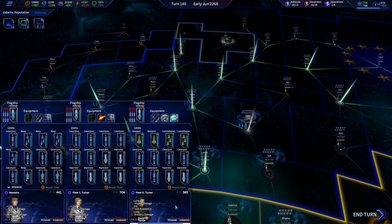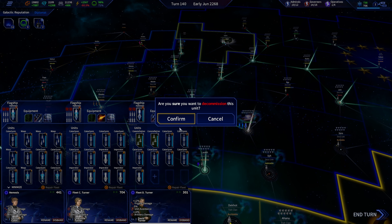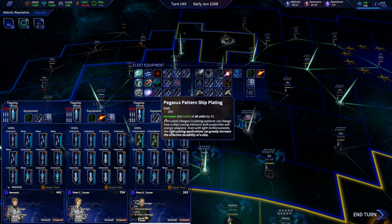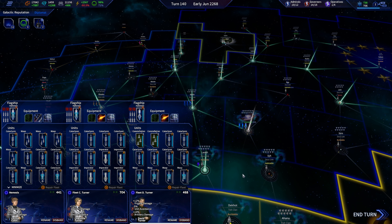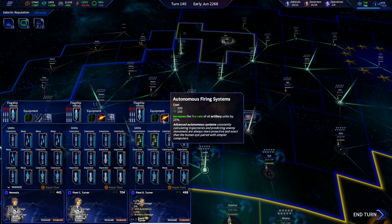We'll get a capital ship swapped out. You're forgetting artillery damage. Really no point in these cruisers. Let's focus on true AI, autonomous firing, and our repairs. That's a little bit better on the power scale.